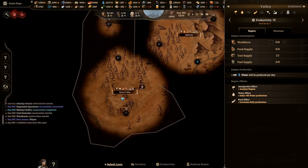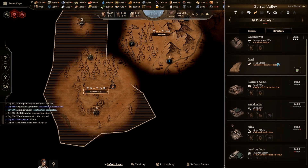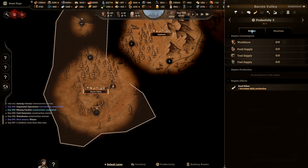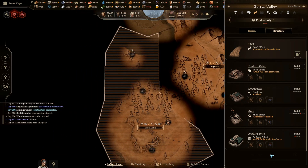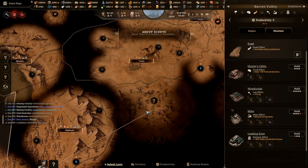Alright, I want to find where my... here she is. Now do we need a hunter's cabin? We've got plenty of meat — we've got plenty of meat. I don't think we need to do that one just yet, but what I do want to do is come and explore the wasteland.